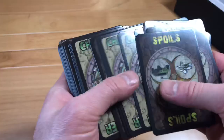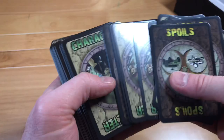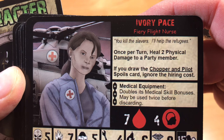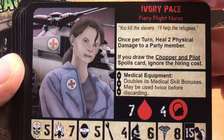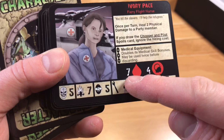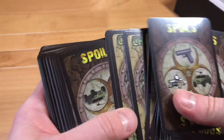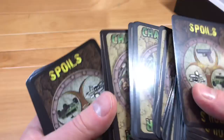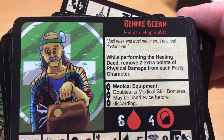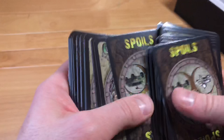Now I've got another deck that has both spoils and characters. There are probably a ton of characters we can play as. One is 'Ivory Pace,' a fiery flight nurse whose backstory says 'you kill all the slavers, I'll help the refugees.' Another is 'Benny Ocean,' a holistic hippie medical doctor. The characters have statistics for skill checks, damage tracks for mind and health, and their own special powers. Think about how many characters are just in one deck!